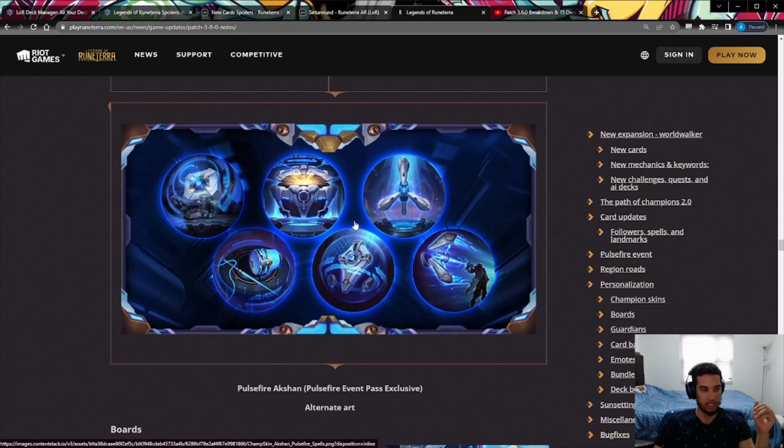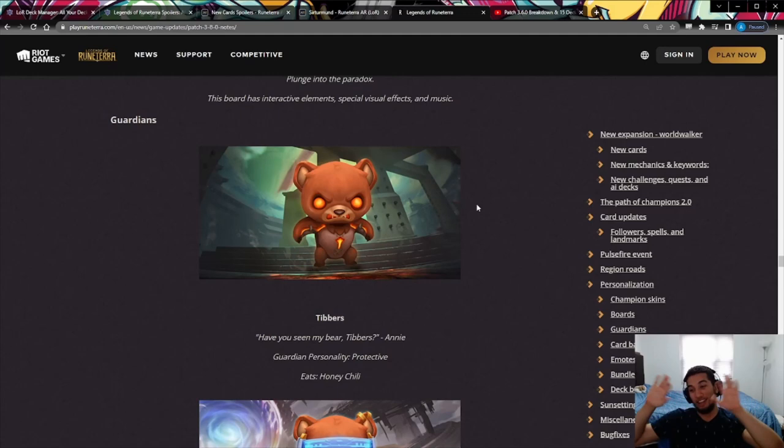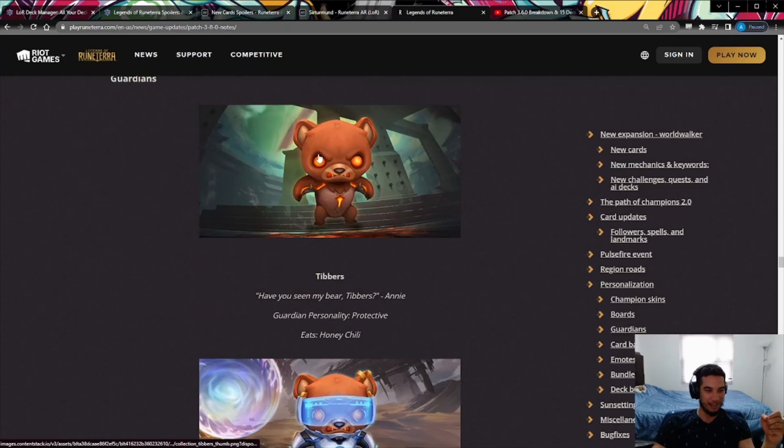Oh my goodness — the Tivers guardian is the cutest thing ever. I'm definitely getting Tivers. I think skins are a ripoff but Riot gets all my money with guardians. Tivers looks so angry and cute. The Pulsefire version kind of hides some of the Tivers charm, but I'm still buying it.